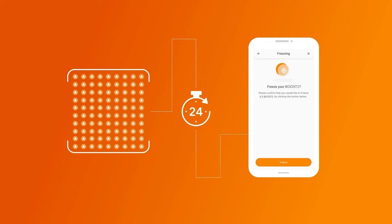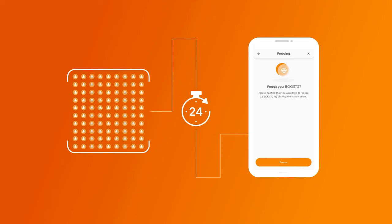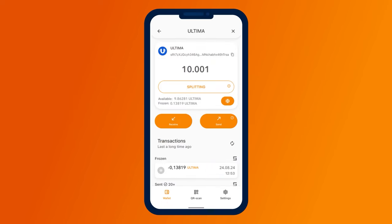For example, if you received a reward 20 hours ago and there were 4 hours left before the next reward, freezing or unfreezing Boost 2 will reset the waiting time to 24 hours. Therefore, we recommend claiming your reward first and then freezing tokens. Don't forget to participate in splitting and claim your rewards every day. If you have any questions, you can always contact our support team.